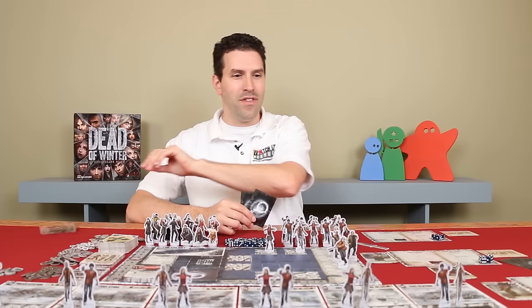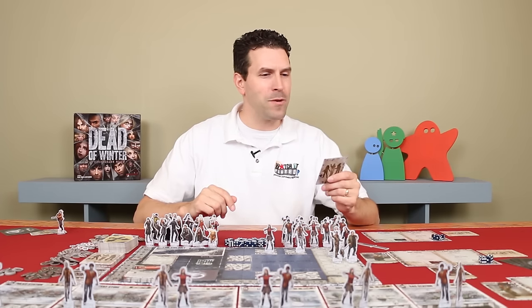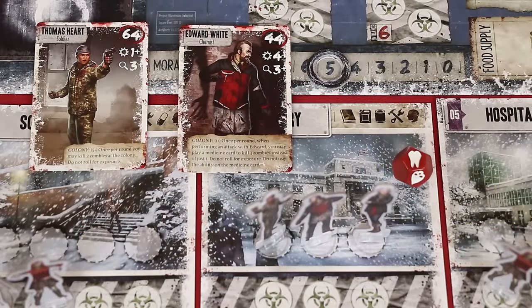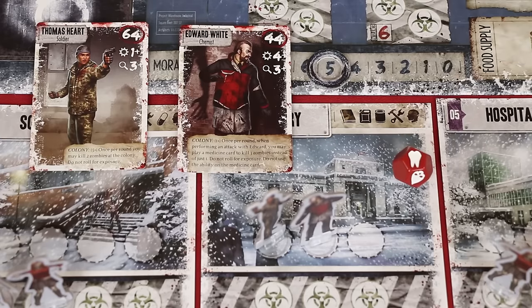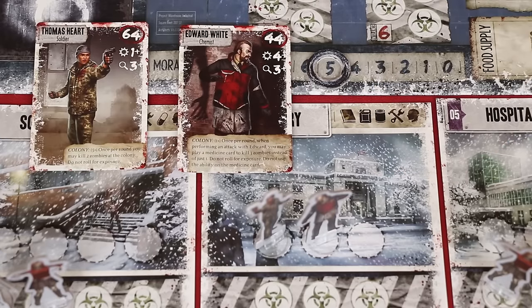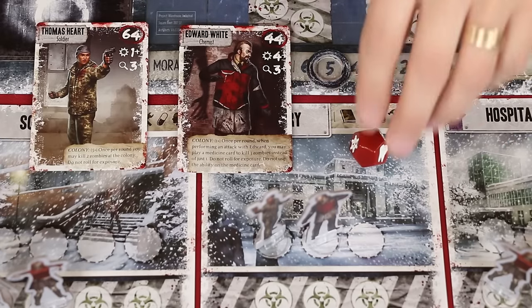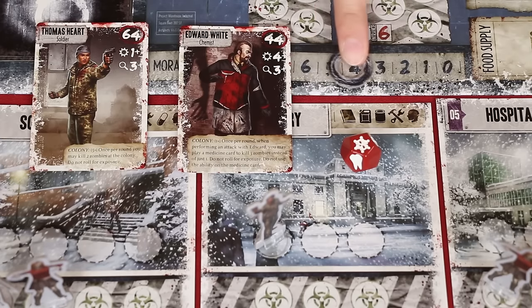If it was your last survivor that died, remove all the cards in your hand from the game, draw a new survivor who becomes your group's new leader, and place the matching standee in the colony. Finally, on one side of this 12-sided die you will find the bitten symbol. Not only do you instantly lose your survivor to a zombie bite, but the effect spreads to the survivor at your location with the lowest influence. The player controlling that survivor must choose: kill their survivor and end the spread, or roll the exposure die again. If they roll a blank side the effect stops; any other symbol causes their survivor to die and the bite spreads again to the next lowest influence character. Each time a survivor dies, morale reduces by one.